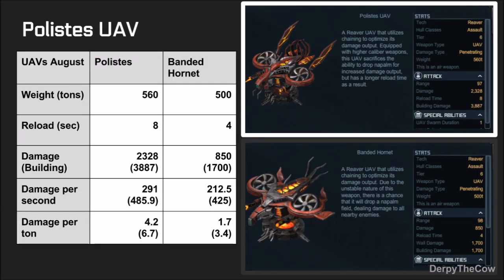Next up, we have a new UAV. I have a table for this because there are more numbers involved. The new UAV weighs 60 tons more, which isn't a whole lot, but it reloads in 8 seconds instead of the Banded Hornet's 4 seconds. This is very considerable, but will get cut in half or less than that with rank and reload bonuses on your ship.